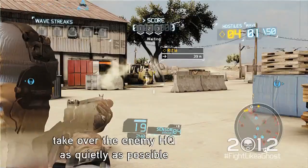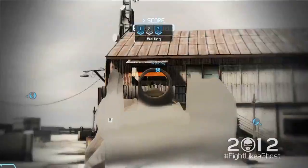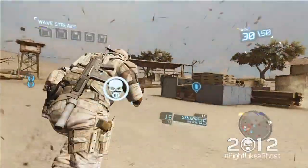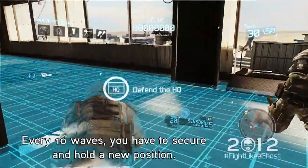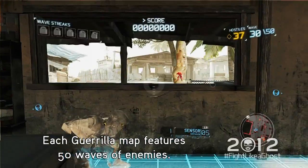The first wave is all about stealth. Take over the enemy HQ as quietly as possible, and then hold the position against new waves of enemies. Every ten waves, you have to secure and hold a new position. Each Guerrilla Map features 50 waves of enemies.